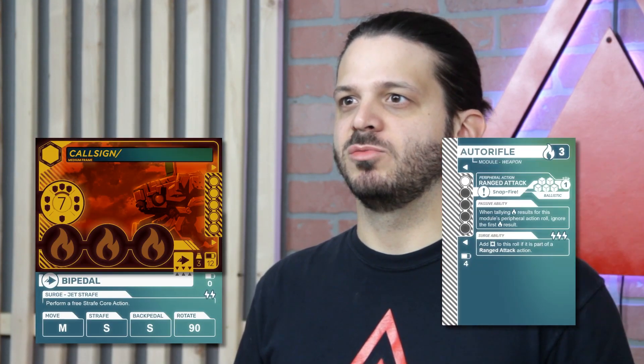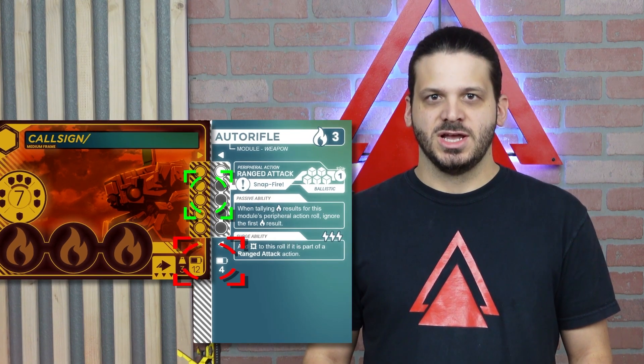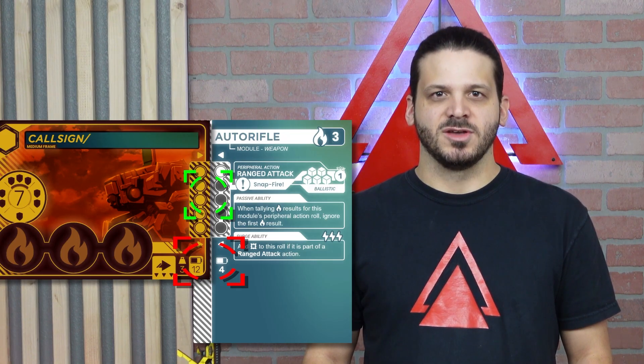A frame's construction consists of a mobility card and multiple module cards. Each module card consumes a set amount of your frame's hard points and charge as listed on the frame's blueprint, and as long as you do not go over either of these two values, you are free to attach any combination of upgrade modules you like to your frame.